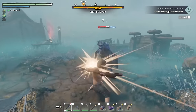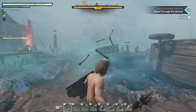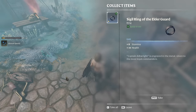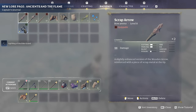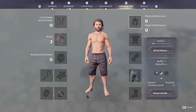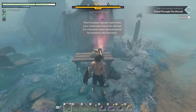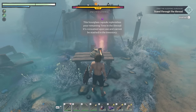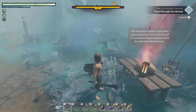Enemy in the shroud camp — dealt with nicely. Got shroud spores and a Sigil Ring of the Elder Guard. We can equip that — it increases our stamina and health! There's also an hourglass capsule that replenishes your remaining time in the shroud but can't be stashed in inventory, so let's not grab it yet.